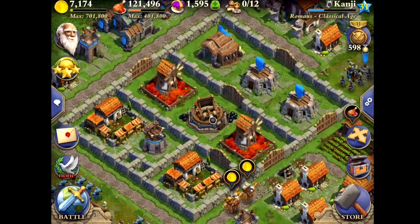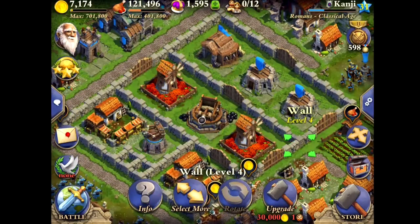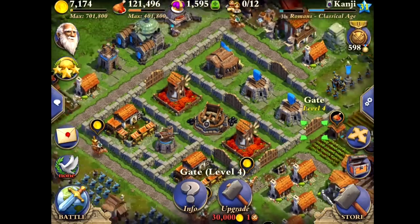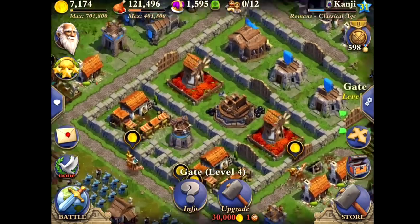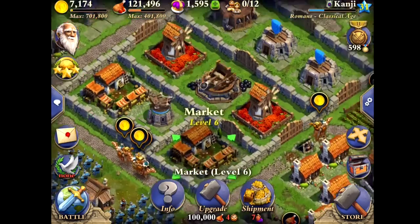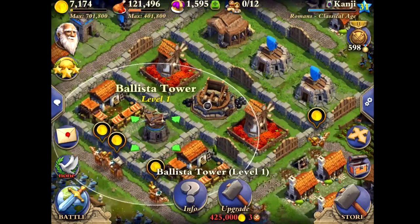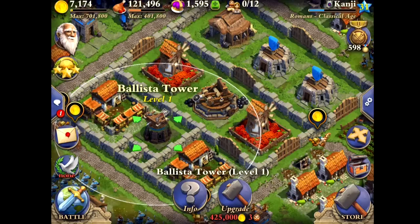Let me give you guys an update right here. I got level 4 walls all the way, level 4 gates as well. I can get to level 5 later on, but level 4 is sufficient for the Classical Age. I also got level 5 mills, nearly maxed out, maxed out markets right here. The ballistic tower — you guys gotta get this thing, it is so awesome. As soon as horsemen come in, they're dead. These things take down horsemen so fast, it's crazy.